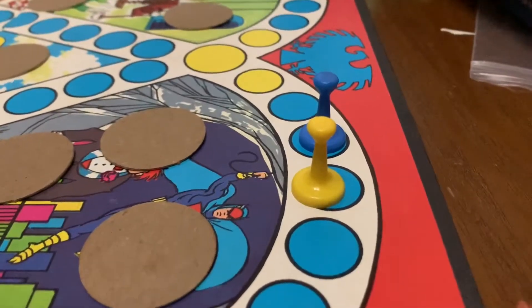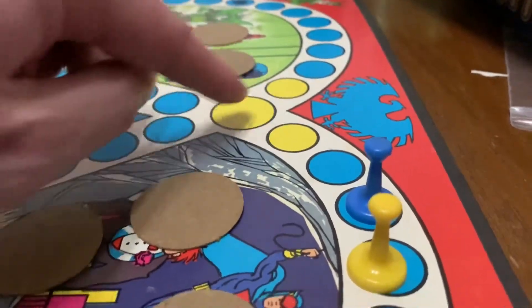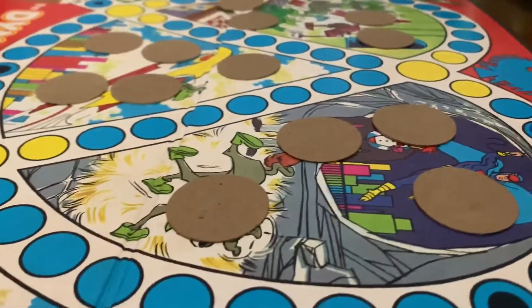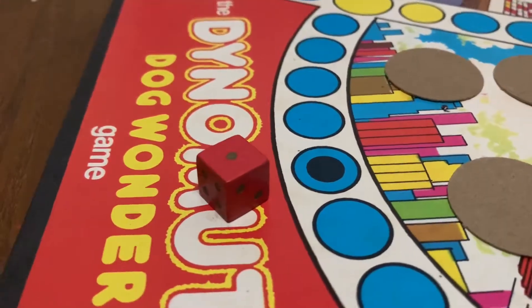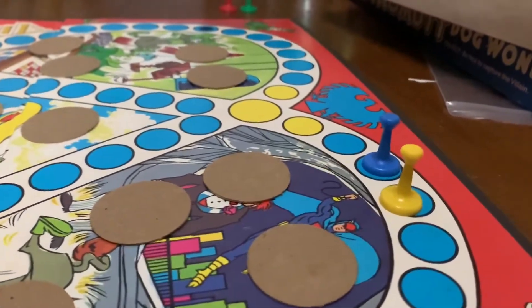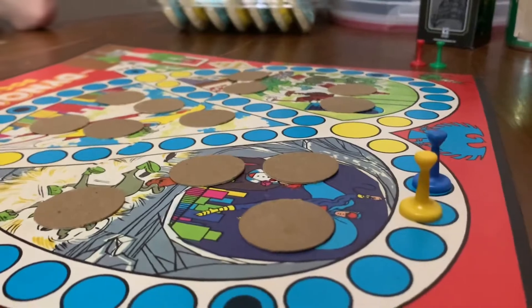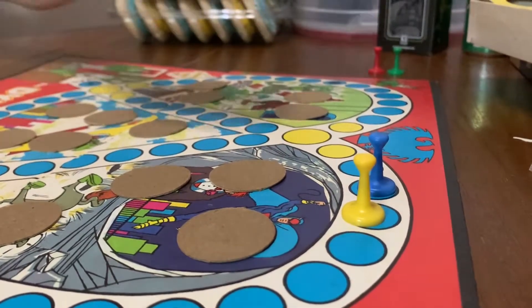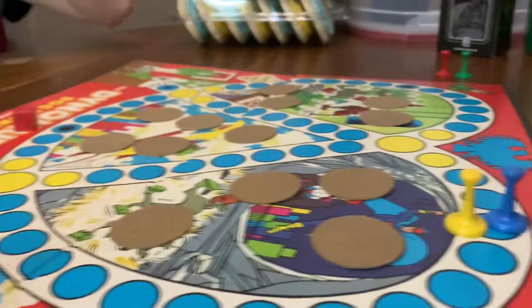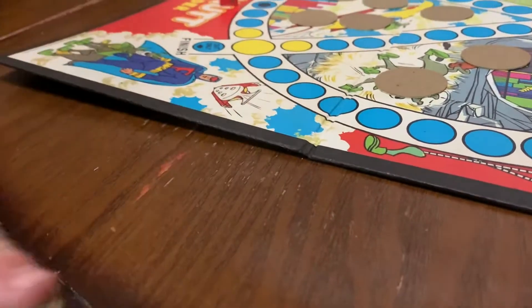If by chance you land on someone else's spot and it's not a yellow safe zone, they have to spread their tokens in front of them and you get to pick one. Look who just rolled one! I don't like these wooden dice because they're not heavy enough and they're not balanced on the sides. All right, and you get to pick one of my tokens — not a lot to pick from, but you get to pick one.